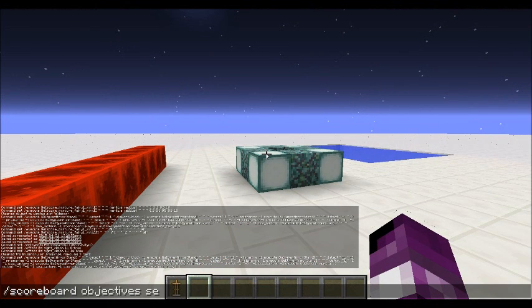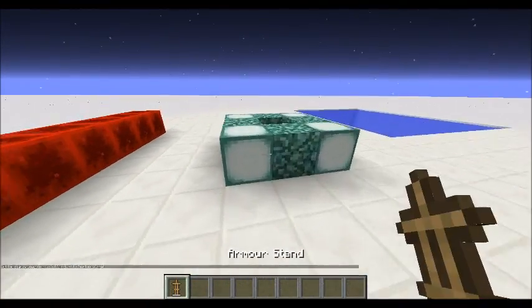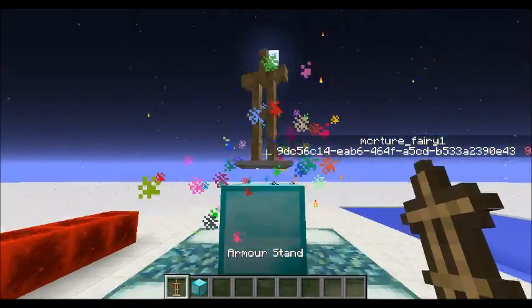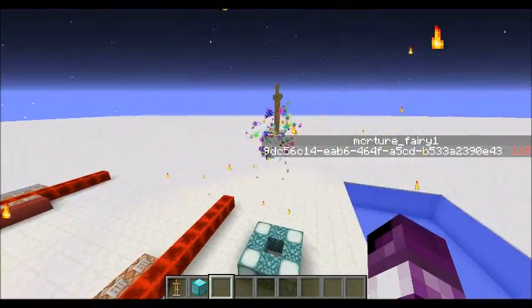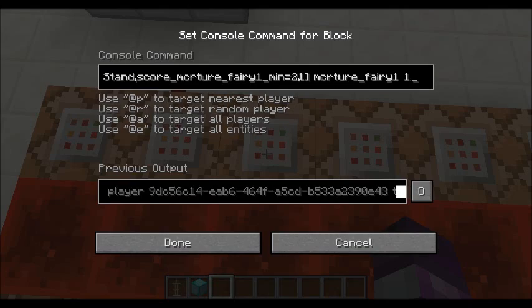Let's watch this in action with the sidebar showing 'm_creature_fairy_1'. When we place down our armor stand on the diamond block, it removes it — because we don't want the player exploiting the diamond block — but the score goes up, and even when it's not there it continues to go up. I've added a command: if it has a score of 21, that's where it stops being part of the structure.